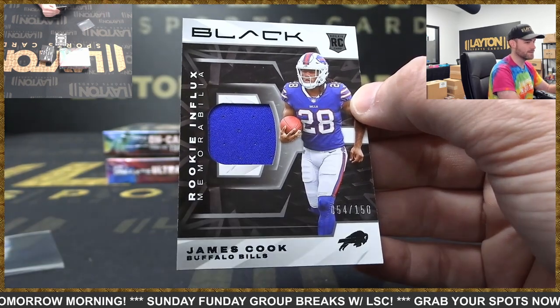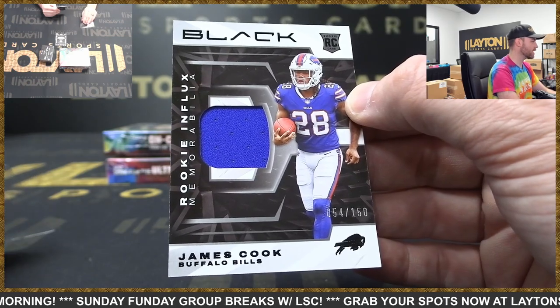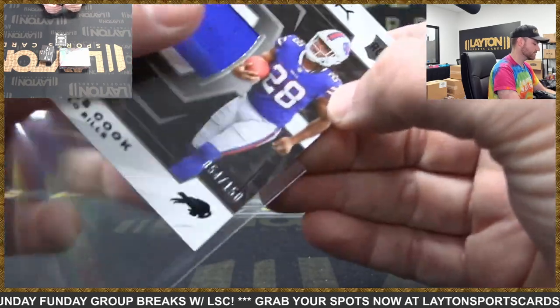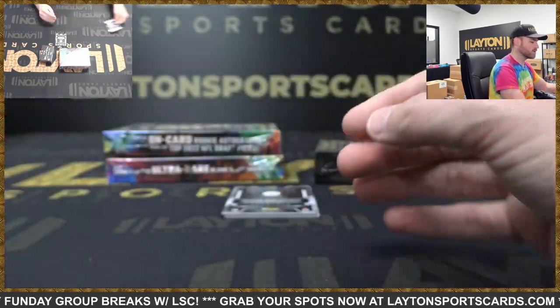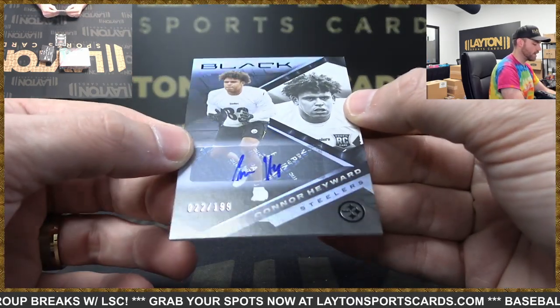Pumpkin spice churros — that sounds good. We're talking about pumpkin spice frosty from Wendy's earlier — that sounds fantastic. Steelers rookie auto — Connor Hayward, 22 of 199.